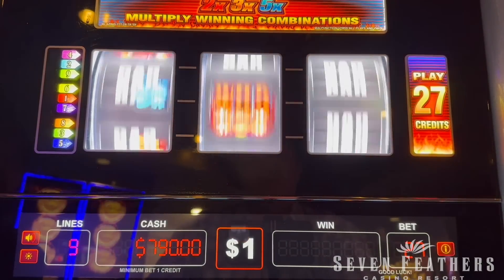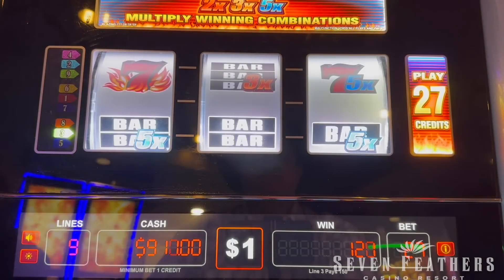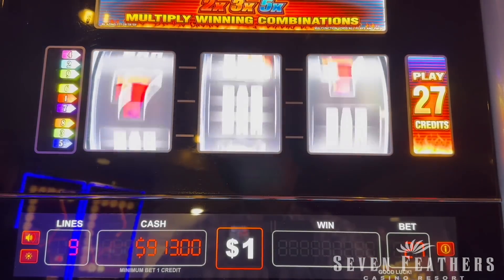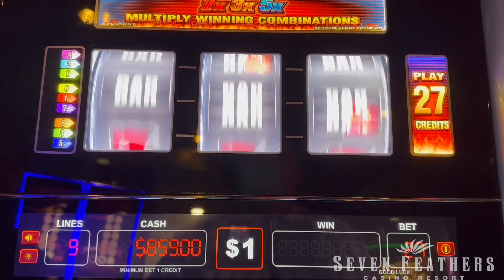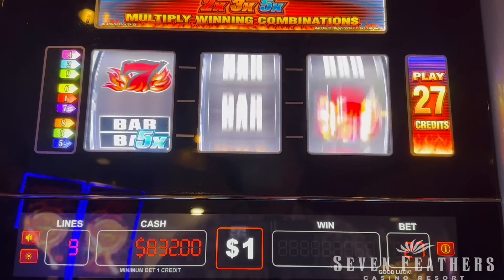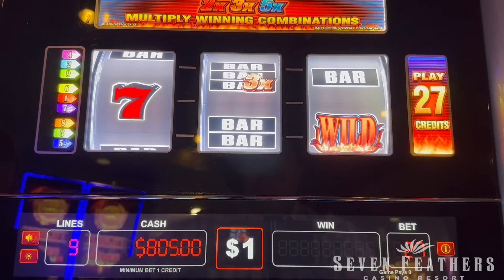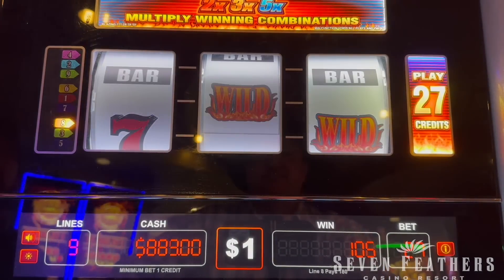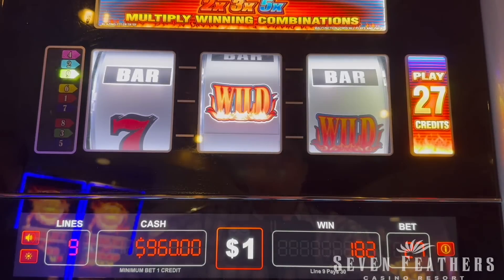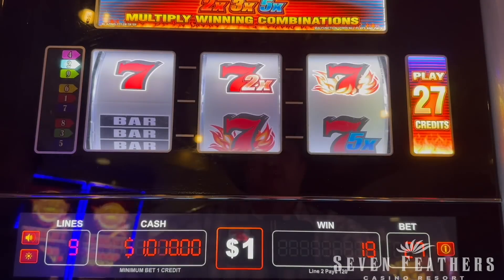That would have been $60. $150 — not bad. Look at all those multipliers. Nothing matched up. We get $60 plus the bars — $240. We're back up to where we started. $120. That's a big one — five times, three times, five times. $450, wow! I'm starting to like this game. It's still pretty risky though — $27 a spin.